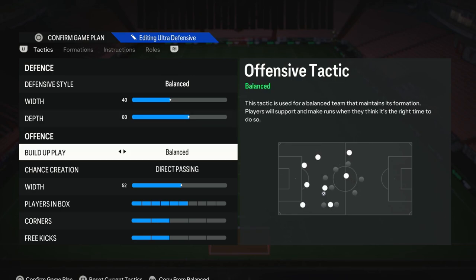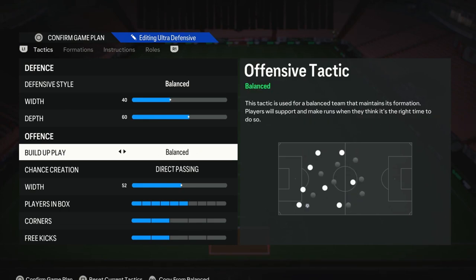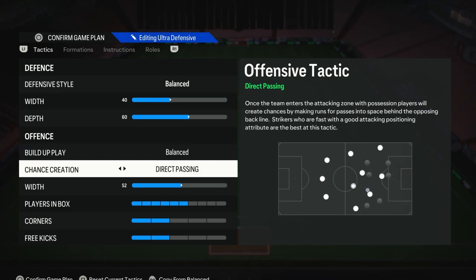For the build-up play, we have this on balance, as it does give you the most controlled, varied way to build up. When you want to play slow you can, and when you want to play a bit faster, you can. The other settings just don't seem to have much of a positive impact, so balance is probably still the best bet. For the chance creation, an absolute must in my opinion is direct passing, as it does actually allow you to create more chances in the game. When you use direct passing, your attackers make more versatile runs and push up against the opposition defenders, making it easier to isolate a specific defender and take them on in that 1v1 play. Direct passing is crucial for the movement.